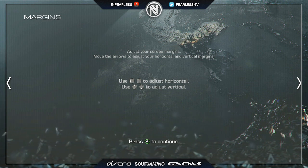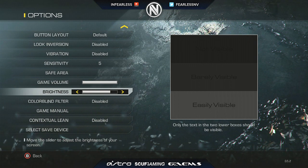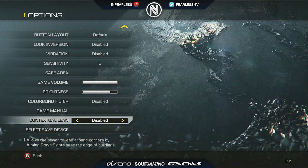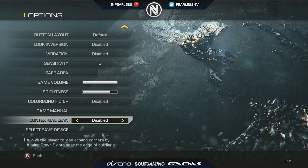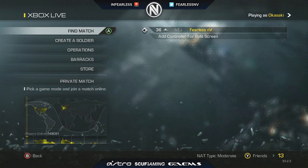Safe areas are based on your own preference. Game volume is all the way to max. I like my brightness a little bit brighter than default but not fully maxed out. I don't use colorblind filter. I disabled contextual lean — I know it's banned at events and even though it's not banned online, I'd rather not use it at all.